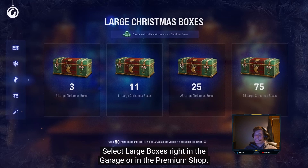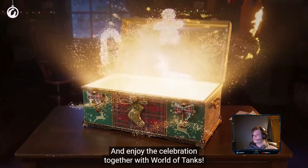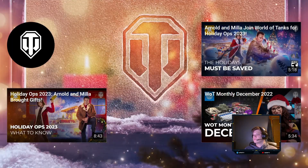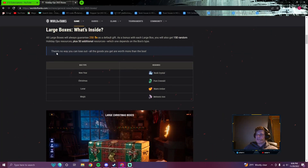Select large boxes right in the garage or in the premium shop. They say there's no way you can lose out and that all the goods you get are worth more than the box. But again, if all you're looking for is the tank, just wait for them to sell it — don't buy the boxes.